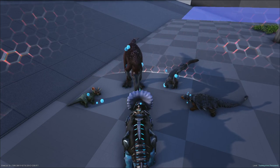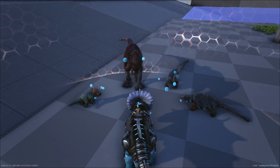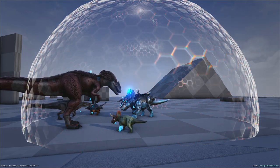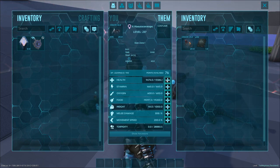If you have the Nazutoceratops tech saddle and element, then you can deploy the Nazutoceratops tech shield. Acting much like a mech shield, this shield protects all allies within the bubble. Inside the bubble, you take 30% less damage, and the more allies that Nazutoceratops is protecting, the more element its saddle will consume. The size of this shield is based off Nazutoceratops's max health.